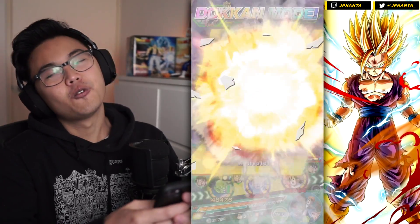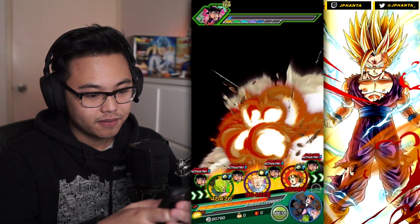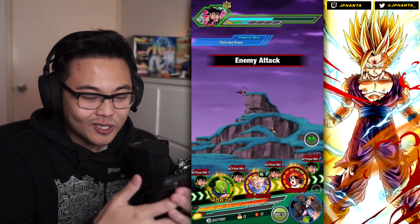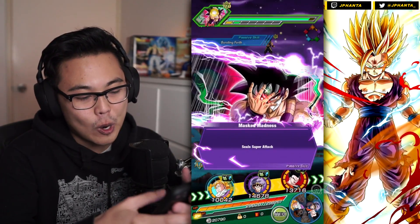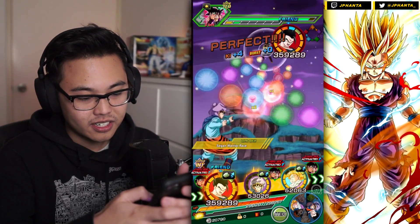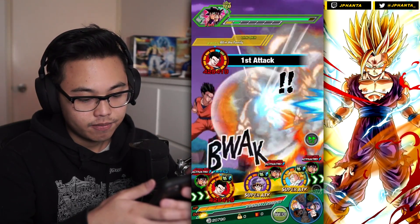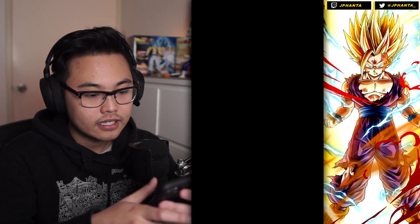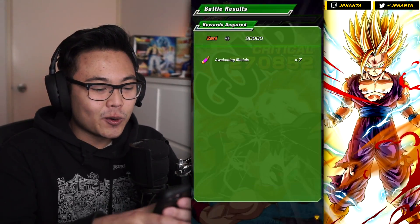Let's get that whooping critical for a million damage. Actually, not too bad — I was hoping for the critical. 500,000 damage for a support unit, you know, you can't go too wrong. Do you guys even use this card? Let me know in the comment section — when's the last time you've used that Trunks? He's stunned, so we don't even have to use an item. That is going to wrap up the video.